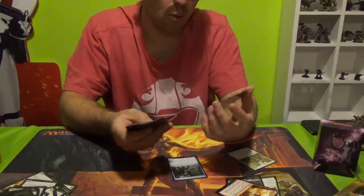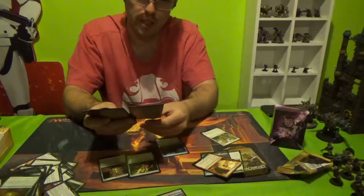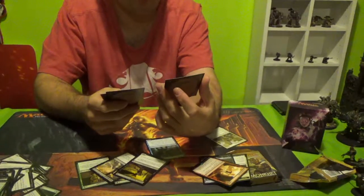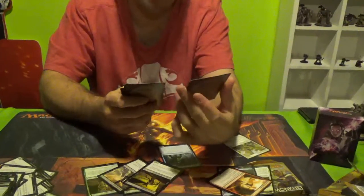Hyena Pack — 4 cost, 3-4, nothing else. Deserter's Deliverance: destroy target artifact, Cycling 1, discard, draw a card — 2 cost. Final Reward: exile target creature — that could be handy in this deck. Zombie Jackal. Mimic Mummy: when this enters the battlefield, each player discards a card — so your opponent as well. Benefaction of Rhonas: reveal the top 5 cards of your library, you may put a creature card and/or enchantment card from among them into your hand, put the rest into your graveyard — 3 cost.